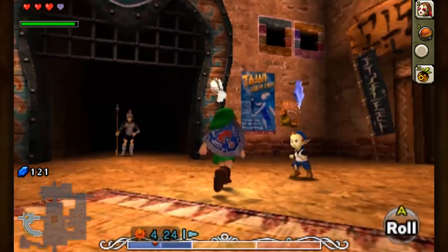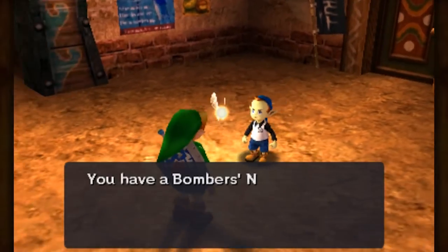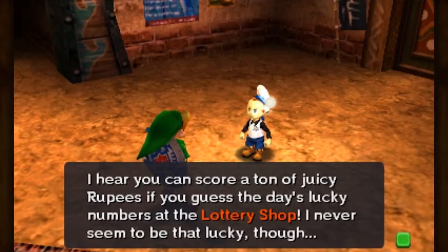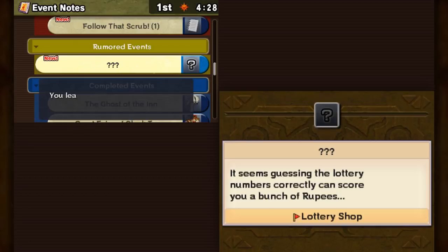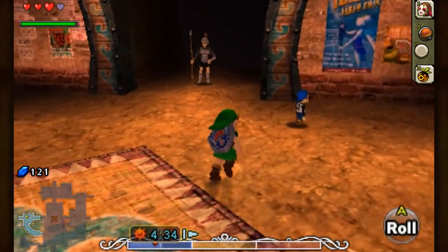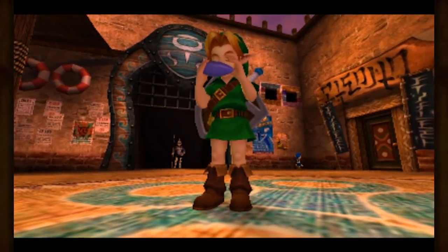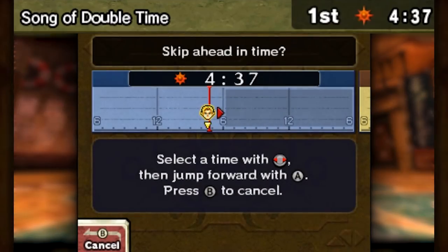A Bomber kid looks like he really has to use the bathroom. He says we have a Bomber's notebook so he'll share some info: you can score a ton of juicy rupees if you guess the day's lucky numbers at a lottery show. This is our Rumored Events category. If we learn about something going on around the world but haven't actually seen it yet, it gives us a new category to investigate. Most of them come from the little Bomber kids around town. Now that we've finished that, we're going to go ahead and skip forward in time.